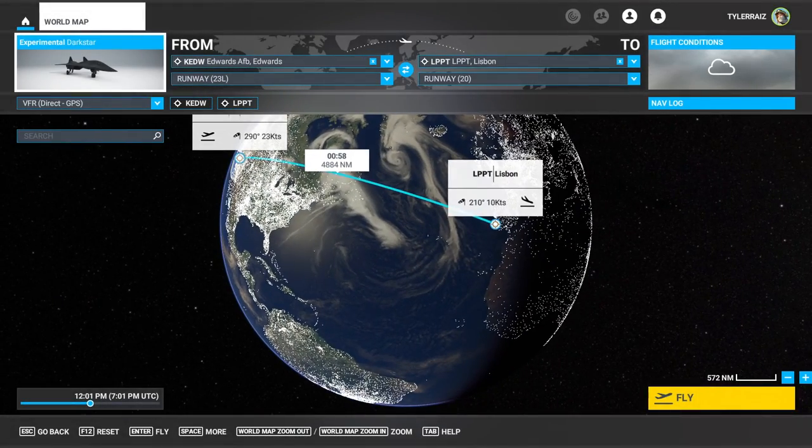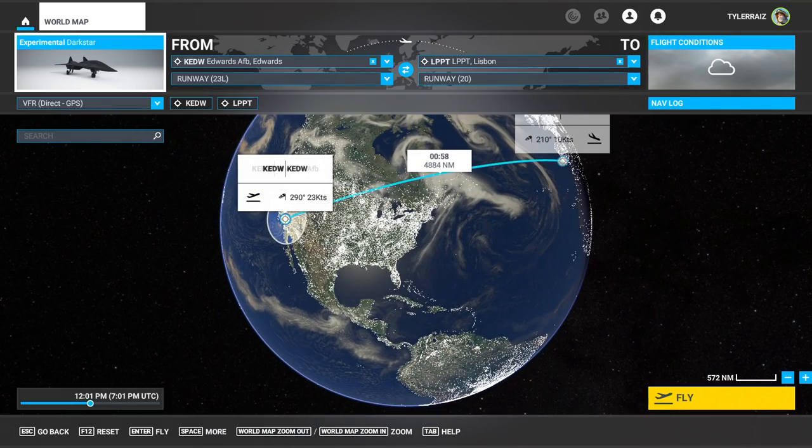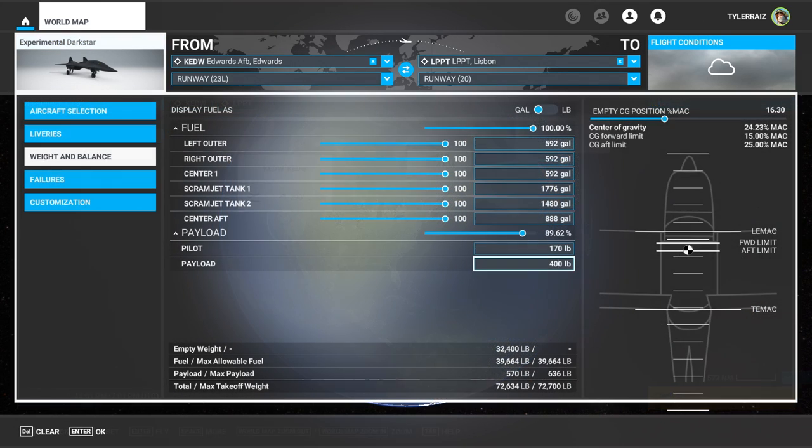Hello everyone and welcome back to Flight Sim 2020, where during a recent live stream I decided to test out definitively, finally, what the maximum speed and altitude of the experimental Darkstar scramjet added by the new DLC is, and we'll nail those numbers. Hint: it's going to be hard-coded — there's no avoiding it.